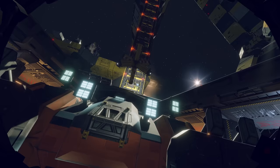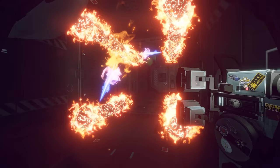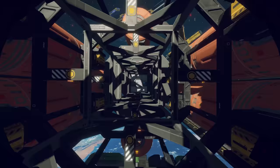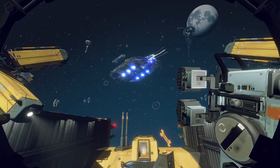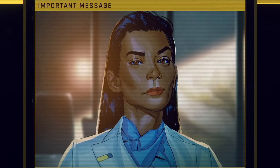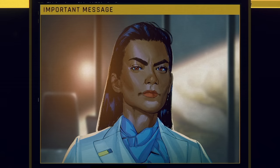This cast of colorful characters brings a human face to the Lynx workforce. Across a three-act campaign, you'll be swept up in a tale of human drama, hard sci-fi, and workers' rights — where the company is your family and the union is your enemy. Hardspace: Shipbreaker is coming soon to PlayStation 5 and Xbox Series X and S.